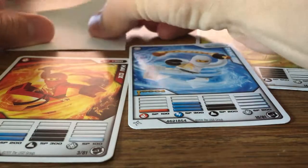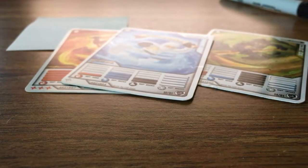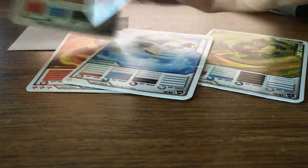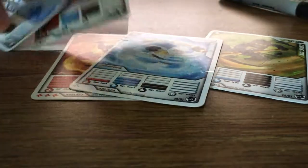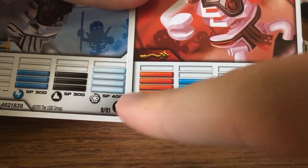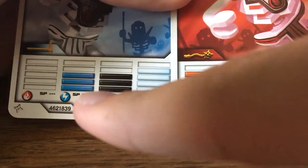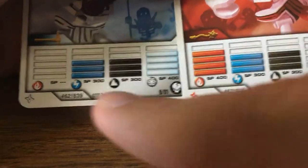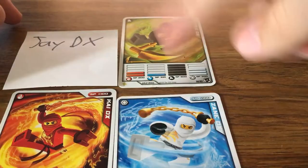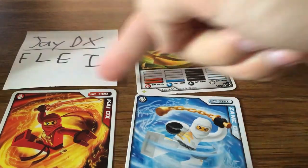Kai and Zane are opposite elements — Fire and Ice are opposite of each other. There's evidence of this if we go to literally any other set: even Frackjaw and Bonesai have opposite stats, their primary elements being Fire and Ice at 400 SP, then 300 SP for the two middle ones, and 0 SP on the opposite.